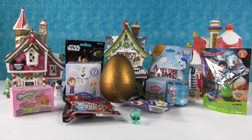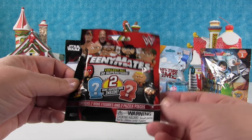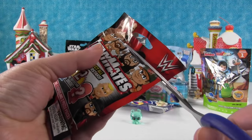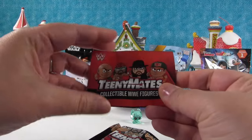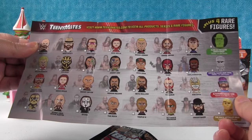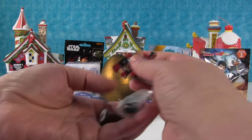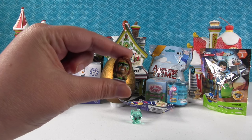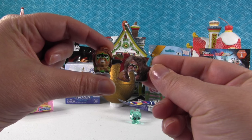Now let's open WWE Teeny Mates so we can get little wrestling figures. You get two figures and two puzzle pieces inside. I want Macho Man Savage. It comes with a checklist inside that you can mark off all the different wrestlers you've collected. We have a puzzle piece, and we got the Ultimate Warrior! The puzzle piece matches him — we got a puzzle piece with his face. Kind of cool.